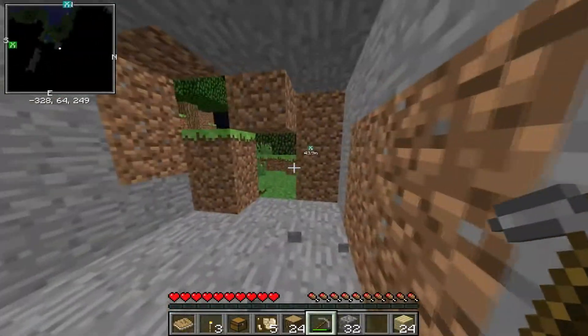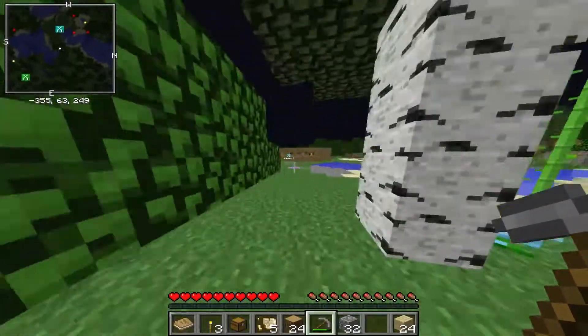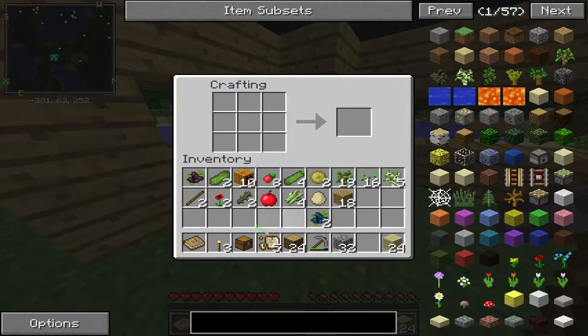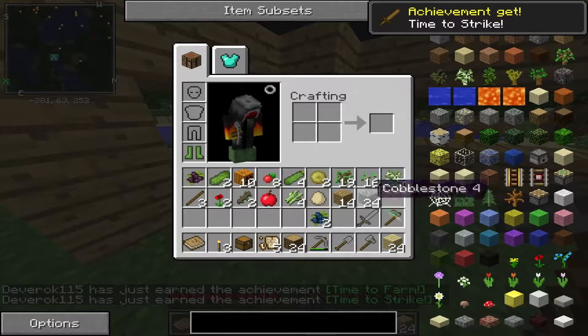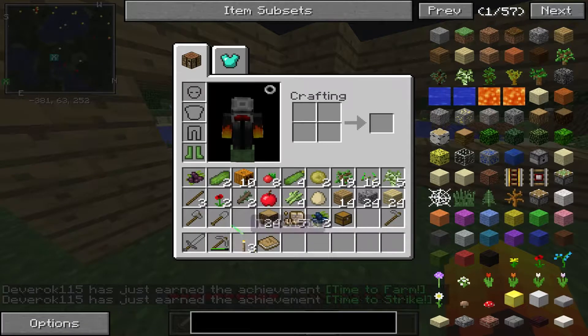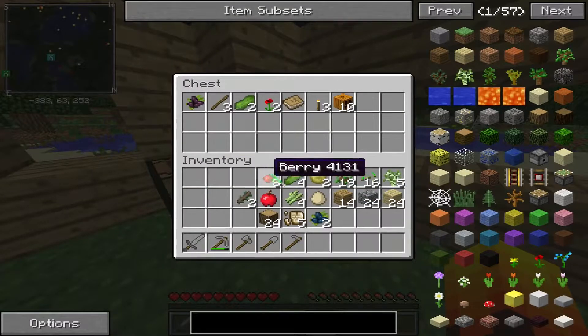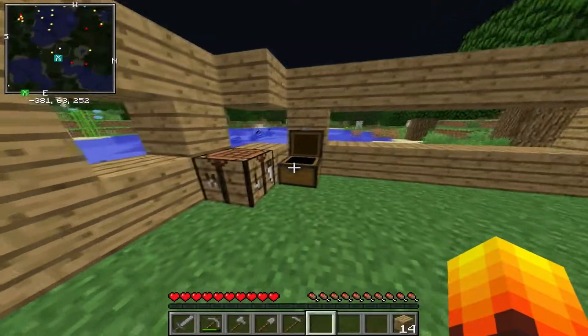Half a stack of cobblestone — that's pretty decent. Let's run home. I don't think I have mobs on — let's have a look — no, I'll keep them off just for a minute until I get set up. Let's make some more sticks — there we go, we got 10. We already got a pickaxe, we've got an axe, a spade, a hoe — why not — and a sword. Okay, so now we've got all our tools. Let's put this chest down and put all this stuff in here — I'll sort it out later.